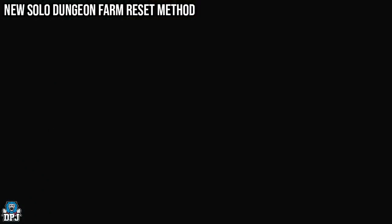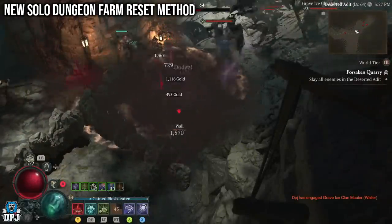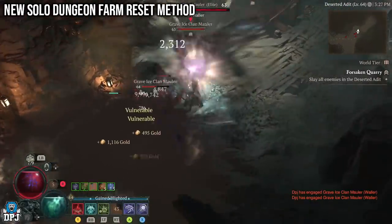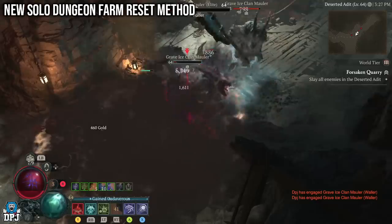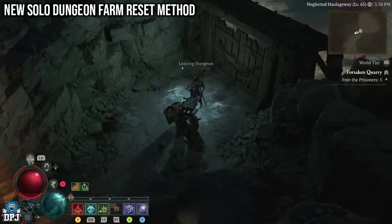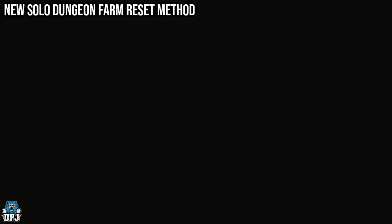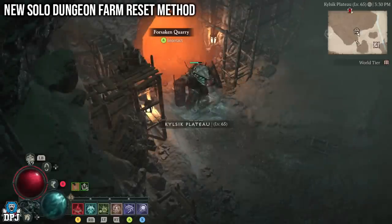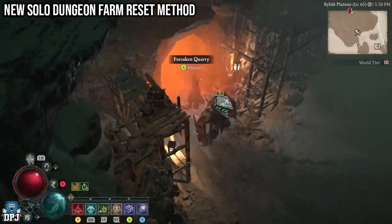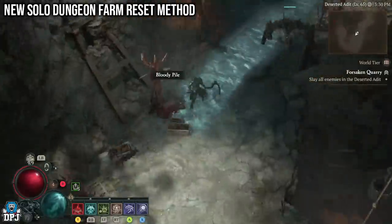It also doesn't reset XP potions. After the nightmare dungeon first-objective process is done, go farm your favourite dungeon — the entire thing or just part of it. Then leave the dungeon as normal. On console, press up on your d-pad and go to Leave Dungeon, or bring up your map and leave that way. Once outside, walk back in and all enemies will have respawned.